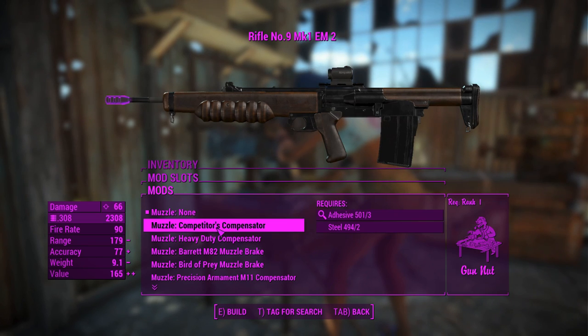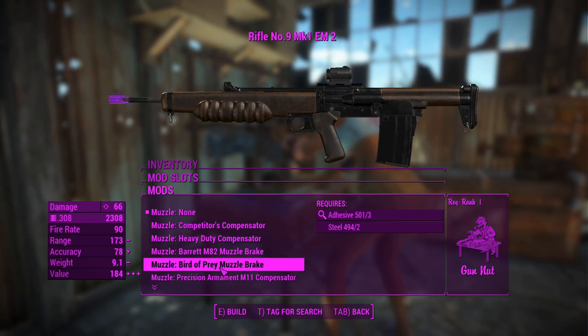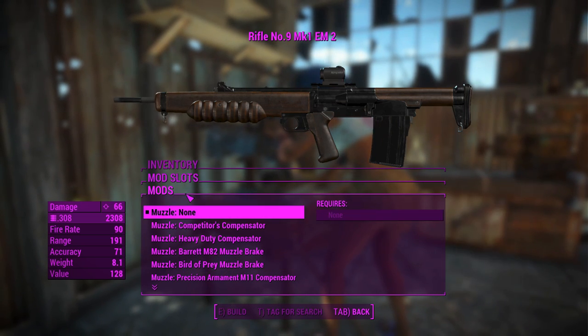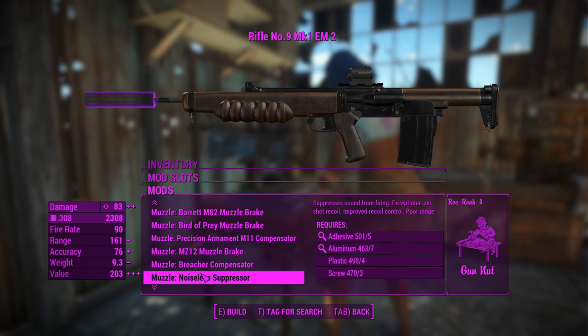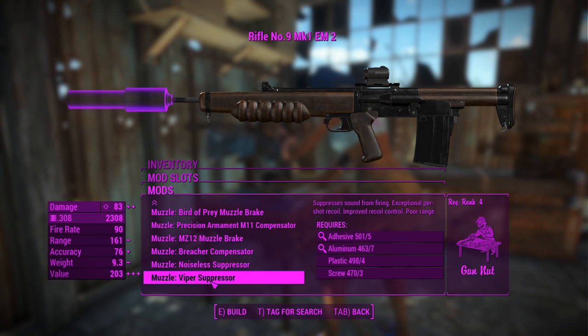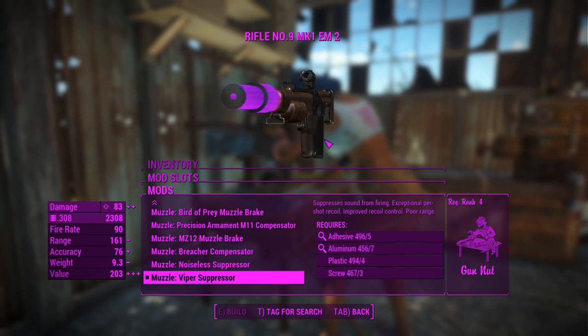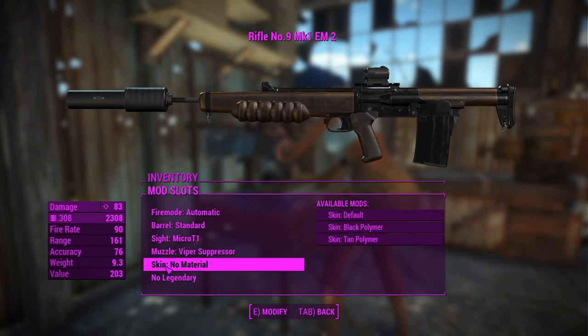You can also chuck a muzzle on this. Compensators and muzzle brakes for recoil control - this thing does actually kick quite a lot, so I do recommend chucking those on. You do get penalized in range a little bit, but not as much as you would with a suppressor. You can have a noiseless suppressor or a viper suppressor - on the off chance this thing fires snakes instead of bullets with the viper suppressor, I'm chucking that on.